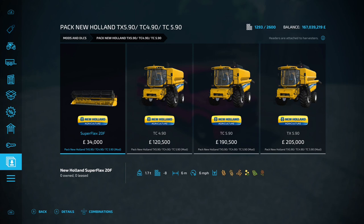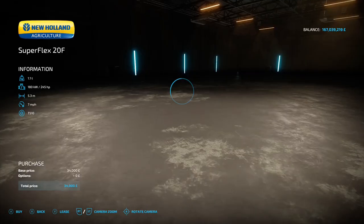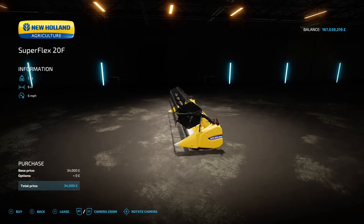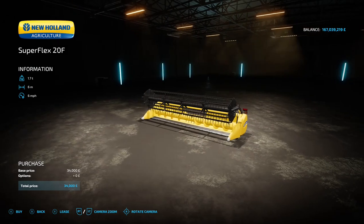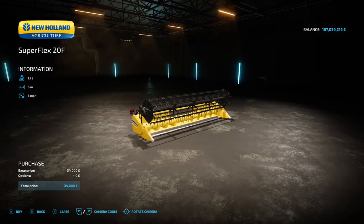Next up is the pack: New Holland TX 590, TC 490, and TC 590 - what a name. By Agrotolo, 28.83 megabyte on the download. The header is found under harvester headers and the harvesters under harvesters. The Superflex 20 foot header has a 6 meter working width, 6 mile an hour working speed, 34 grand, no options.